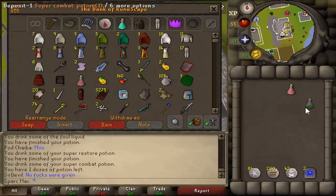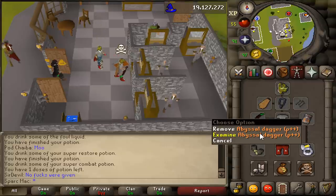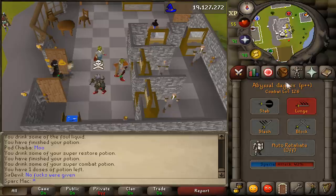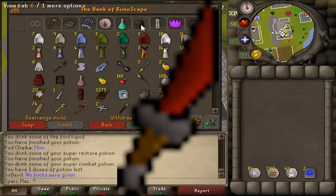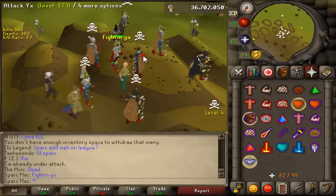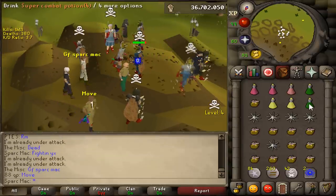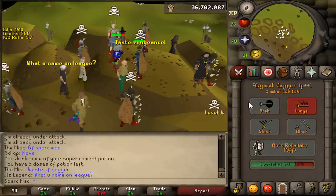Don't worry too much. In a stake you get four specs with a DDS, but with this Abyssal Dagger you only have two specs — it takes 50%. So you might actually be better off with a DDS. This is in no way the new godly staking weapon. DDS is actually better because you have four specs, and that'll always have more overall damage output compared to this dagger.